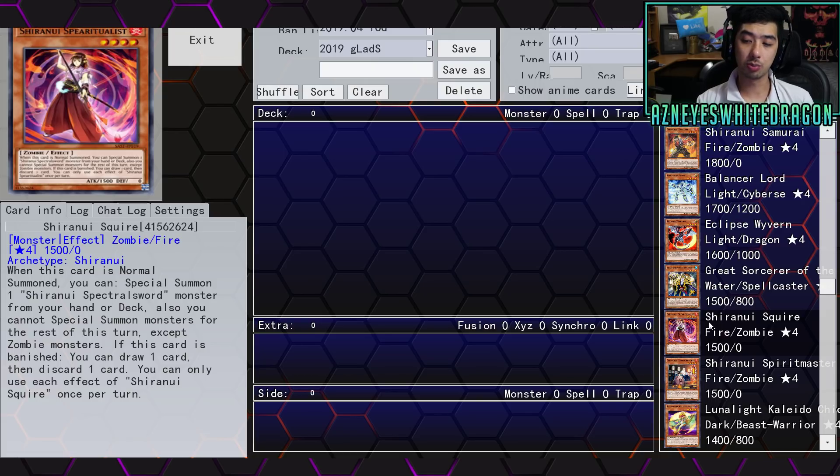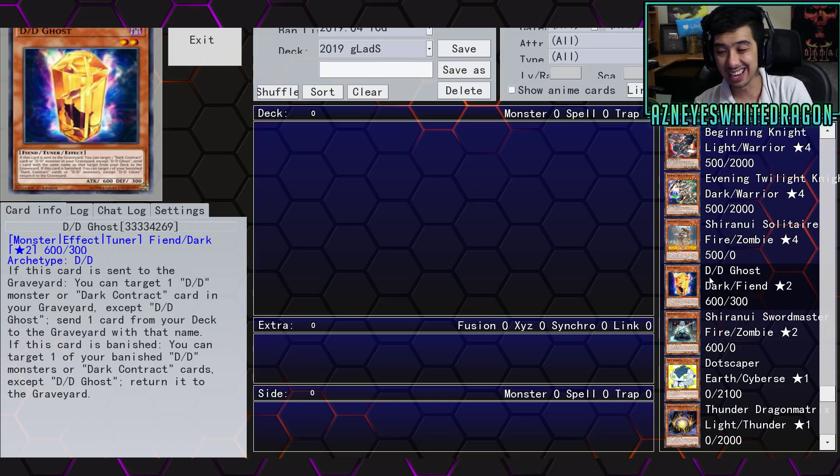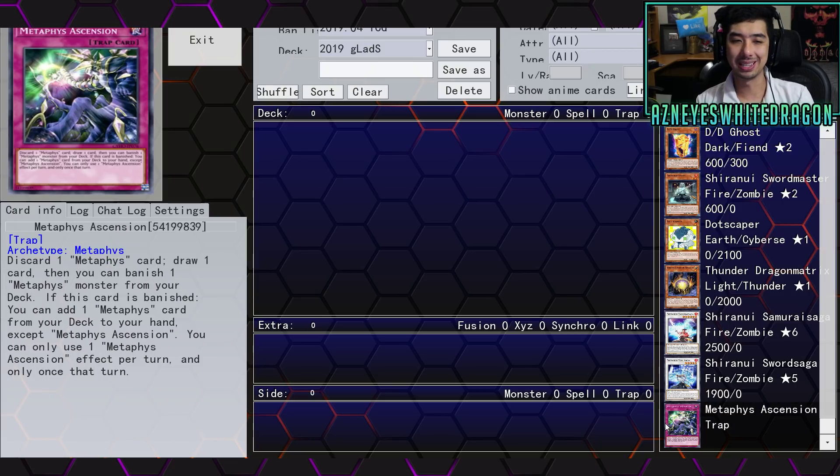It looks like we're getting more support for this archetype nonetheless. I'm assuming people will be trying to mix it into Necroface, because sometimes early in the game if you draw this card it doesn't have any cards to shuffle in so it can kind of be a dead draw. But I guess it is another Allure of Darkness target — you can Allure the card, get rid of Necroface, and get a lot of cards for maybe Grand Mole or Disa. So at the end of the day it could be utilized for that, but it also just banishes one card.